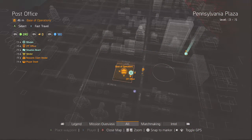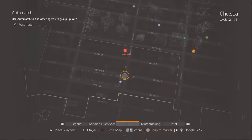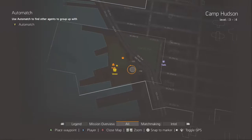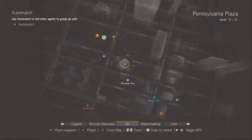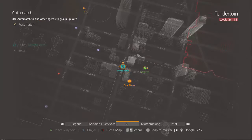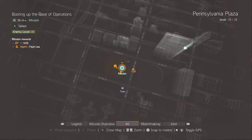Here's our base of operations. We still have that locked door we've got to get into. We've done everything else over here. We're in Pennsylvania Plaza, which is right in our level. These districts over here are higher levels, so they're going to be tough — we went over there before and paid the price. We're going to go into our base of operations, see if there's anything we can do in there right now.